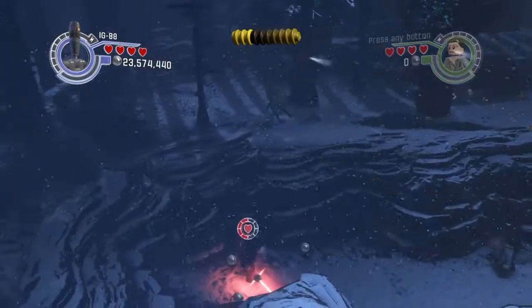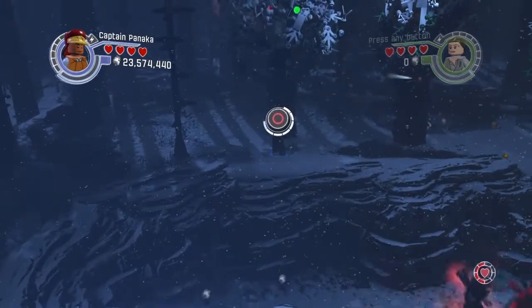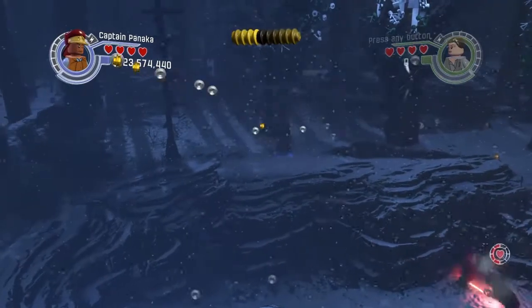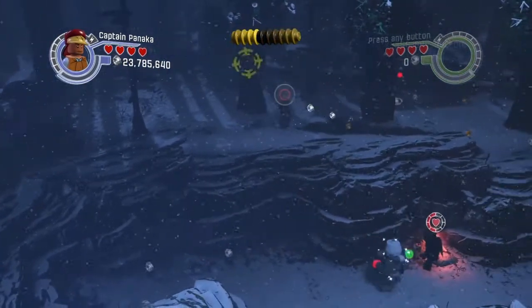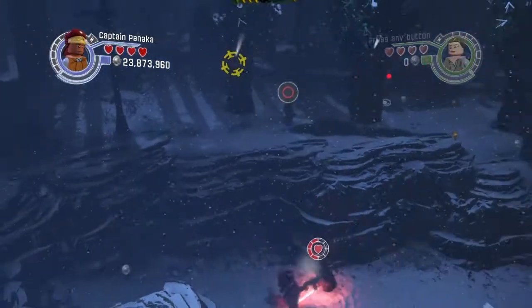Now what you're going to want to do is switch to your other character right up here, then pull this down for your minikit. Switch to your other character, go down here, and grab the minikit.